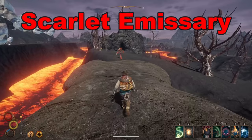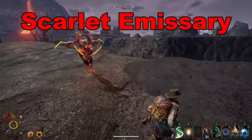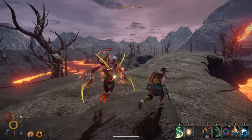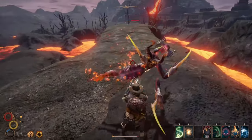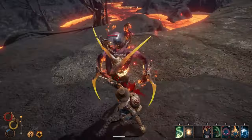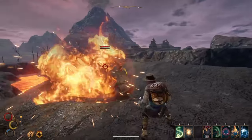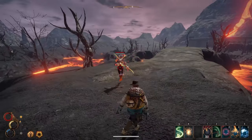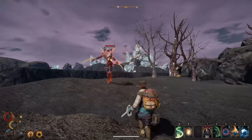Unfortunately, the drop rate for both is quite low and the Scarlet Emissaries are considered possibly the hardest mob to defeat in Outward. They're on par with some of the bosses and will probably one-shot you if you're wearing low resistance armor. So while it is possible to get these materials, it would be so much easier to farm samples later on in the game, as the drop rates for those specific samples are much higher that way and ten times easier to acquire.